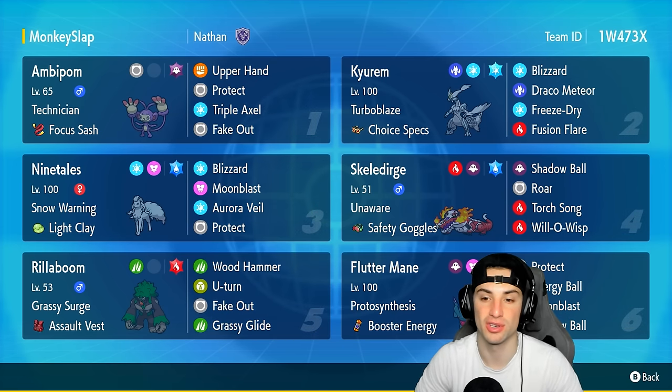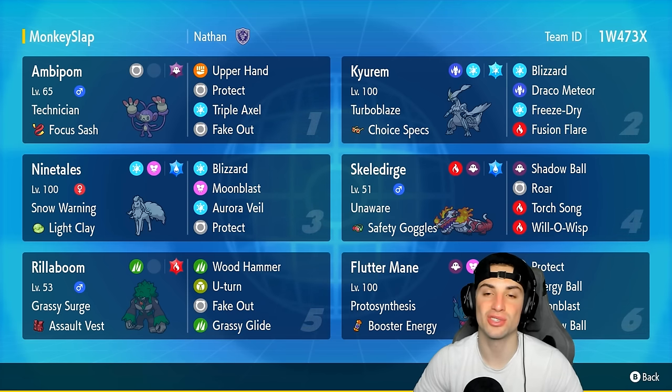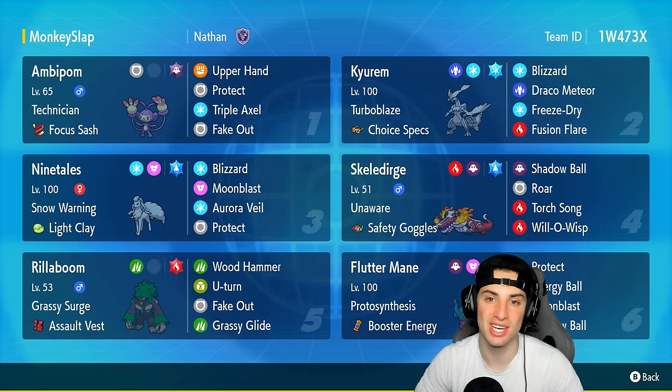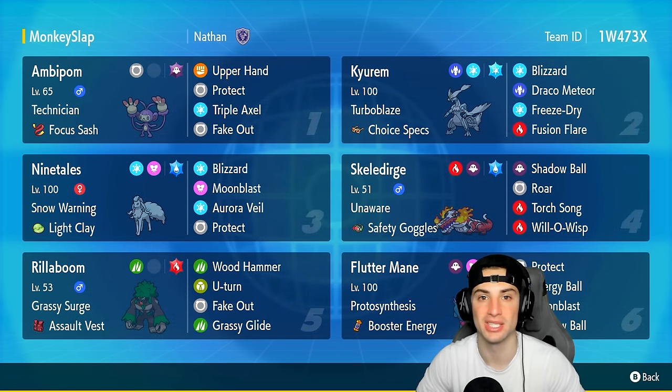Skeledirge is great for terrain control — a solid special attacker with Will-O-Wisp to burn physical attackers. Fluttermane is one of the best Pokemon in Scarlet and Violet. If you want to rent the team for yourself, the rental code is at the top right-hand corner. If you enjoy today's video, don't forget to leave a like and subscribe. Without further ado, let's hop into our first match showcasing this Ambipom and Kyurem-White team.